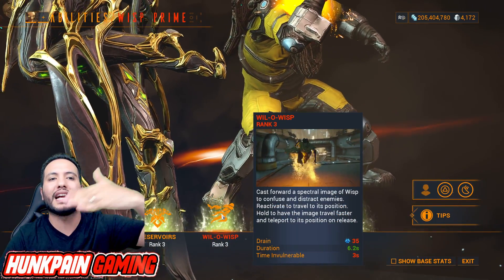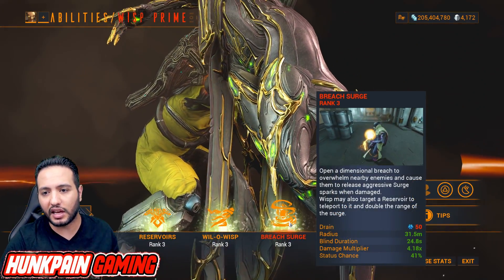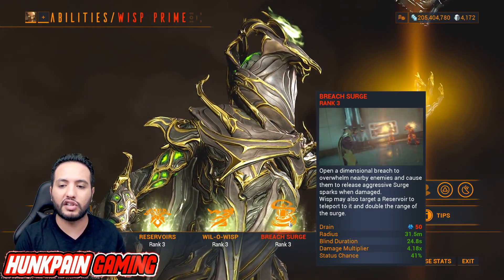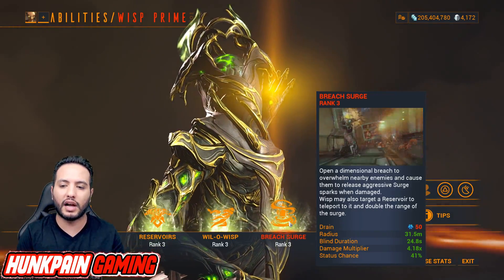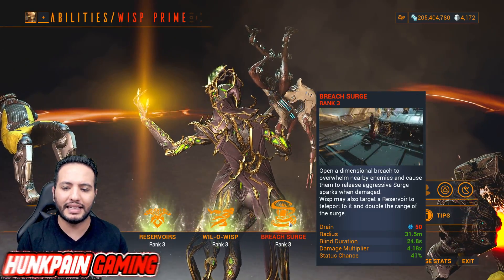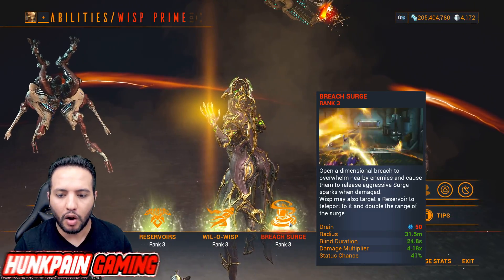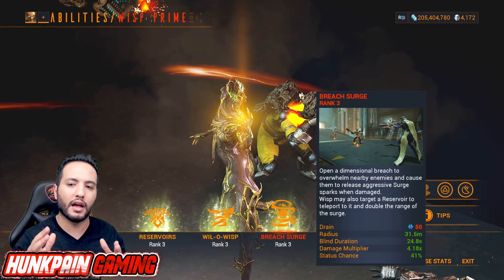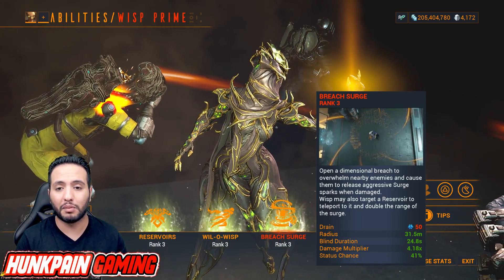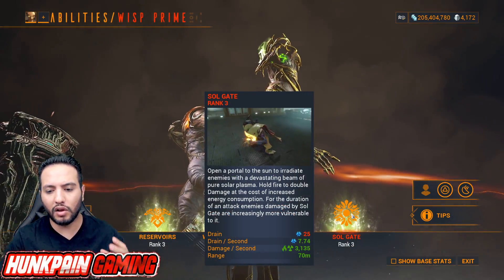Moving to Breach Surge — this is the trickiest, this is the power. It opens a dimensional breach to overwhelm nearby enemies and causes them to release an aggressive surge. The most important part: it blinds enemies for CC, and it applies a massive damage multiplier. This is where things get sweet — you can reach damage cap with this because the damage multiplier works with ability strength.